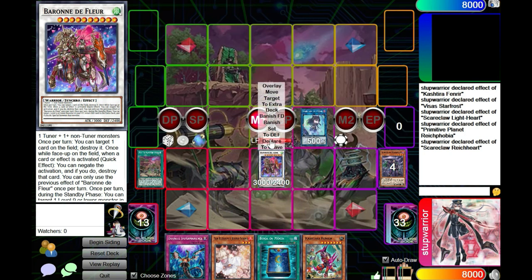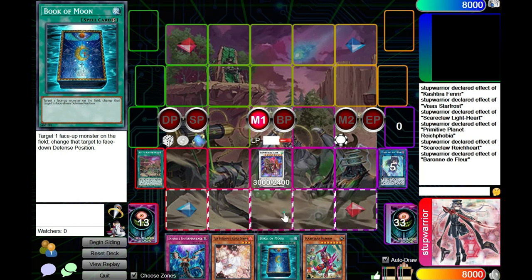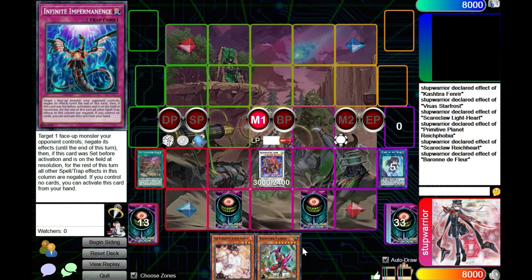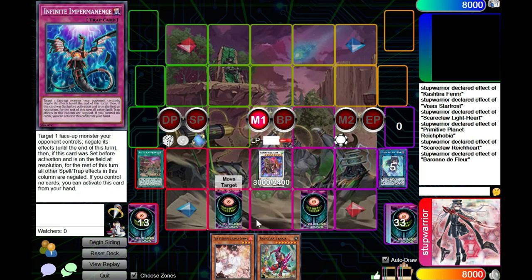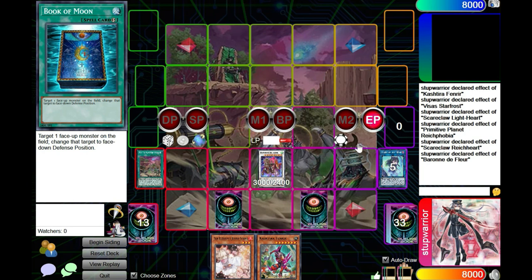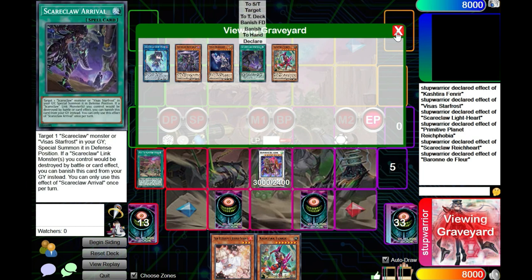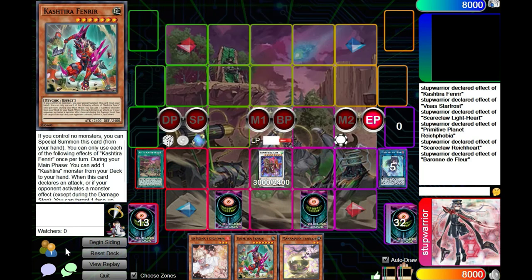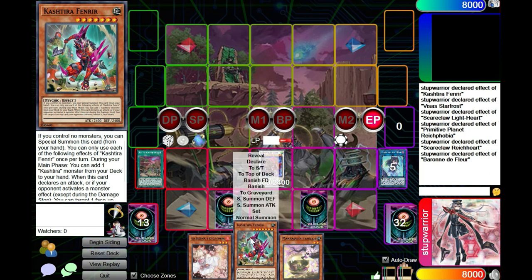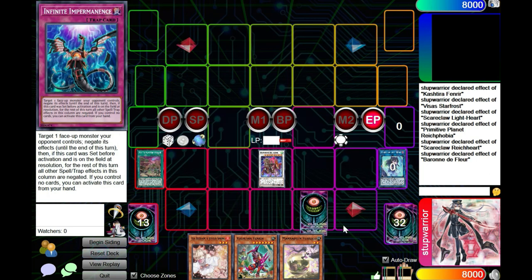We can get this Light Heart off the field, which in this situation I would take it off the field. Make Baron, Baron effect, clear this. This test hand is not fantastic but that's how it is. We'll set Book of Moon, set the Imperm, and we're ending on: Baron negate — one, Imperm — two, Ash — three, Book of Moon — four. We got Fenrir for follow-up on the clapback too. And if for whatever reason they don't kill us, we draw off a turn and have our Astral Out play as well.